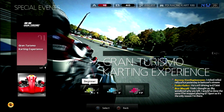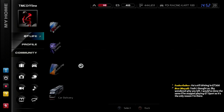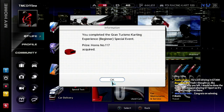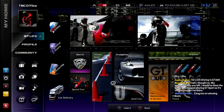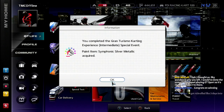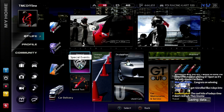That is the Gran Turismo Karting Academy all done. Let's take a look at our prizes. For getting the beginner special events done, we win horn number 117. For intermediate, symphonic silver metallic color. For advanced, bat white. At least it wasn't just three horns — otherwise that'd be kind of pointless.